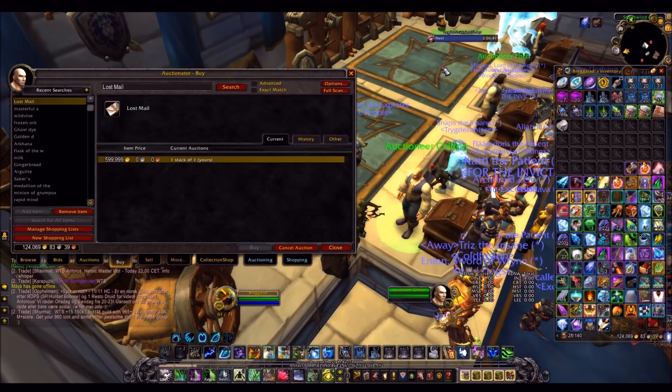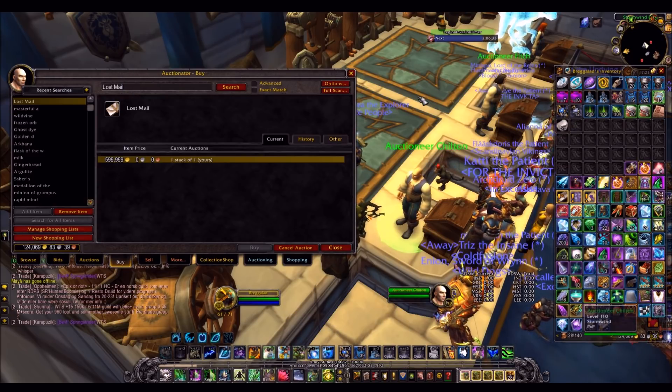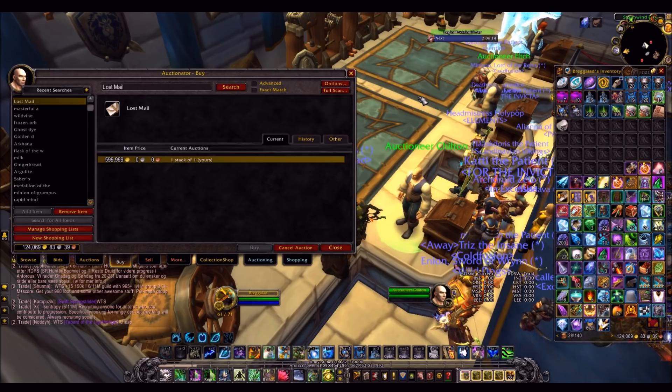The first way involves the Lost Mail item. This is an item that drops on the stairs to Violet Hold in Dalaran and it has a 4-hour respawn. Only one person can get it on your server every 4 hours, which basically means it's very, very rare. This has been the only one on the auction house for the whole day and a lot of people have been selling these. We didn't really know before that you could sell them — it's only recently come to most people's attention. They can be traded and sold on the auction house for quite a lot of gold.